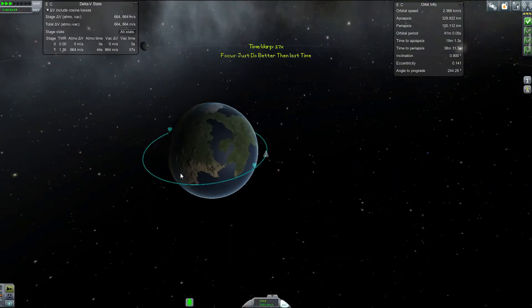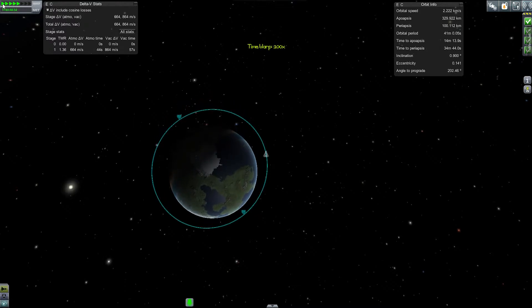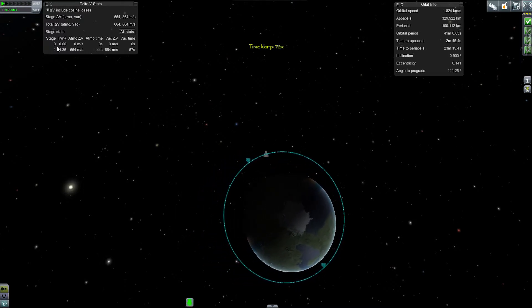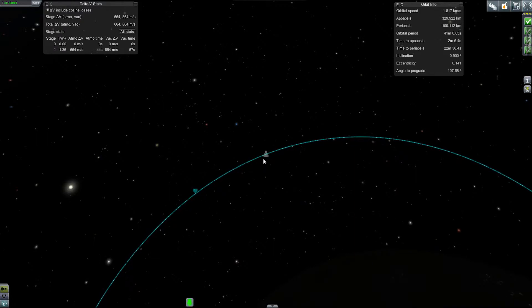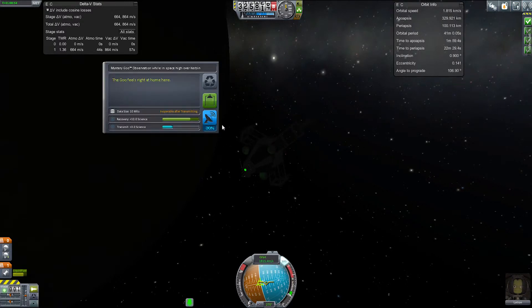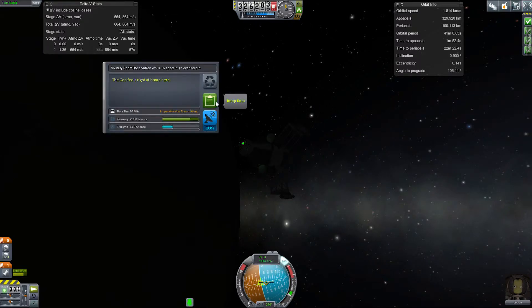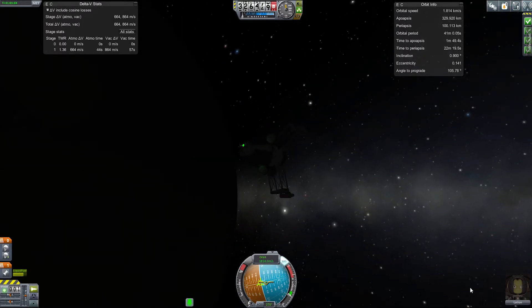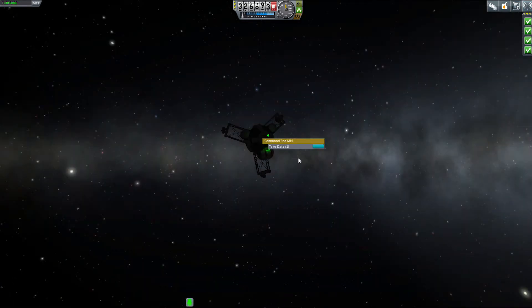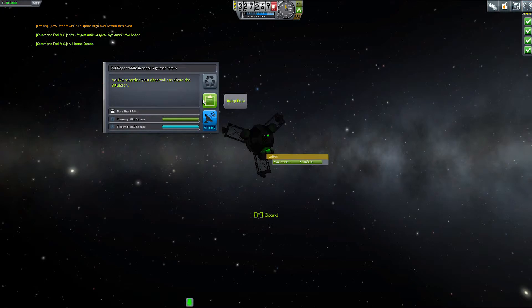We're going to need a lot better rockets than what we have. Should be close enough - let's do some goo. Mystery Goo - ten science. Between the two of them they'll definitely get the ten science. EVA report - five science. Actually, I don't want an EVA report, it was a crew report. Take the data, store the data. Now do an EVA report - another eight science. Good. Jump in.